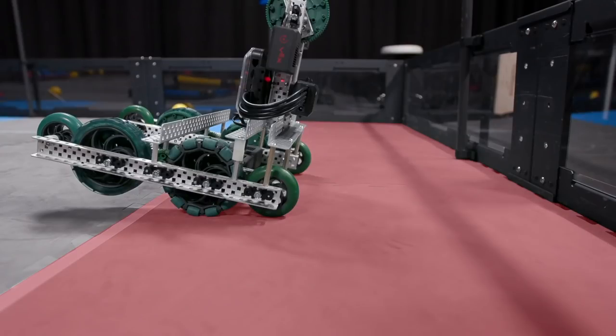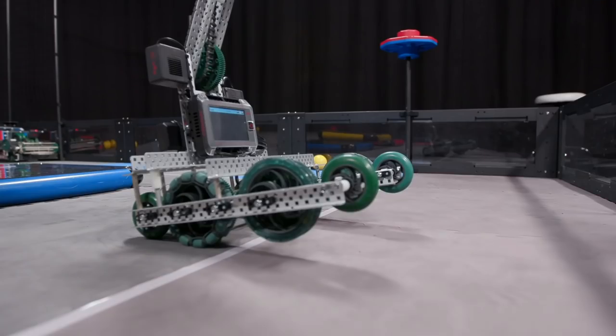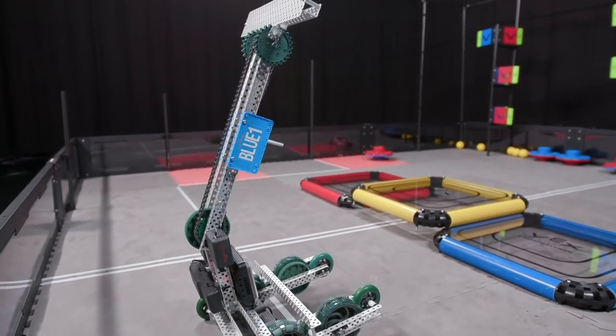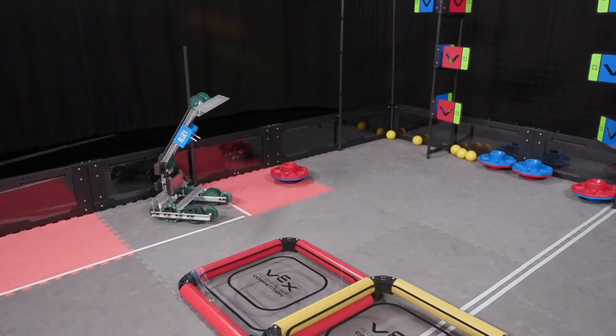Note that the expansion zone is defined as the foam tiles themselves. It is not a vertical plane or volume. The robot needs to actually be touching the zone in order to expand. However, once they are no longer contacting it, the robot must return down to 18 inches. This is something that referees are going to have to watch for often and provide strong verbal warnings if teams are coming close to a violation.